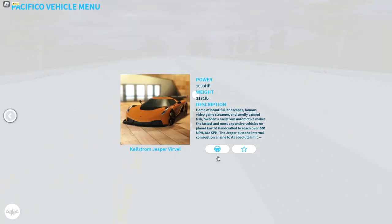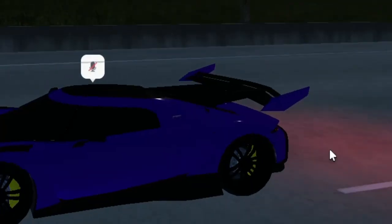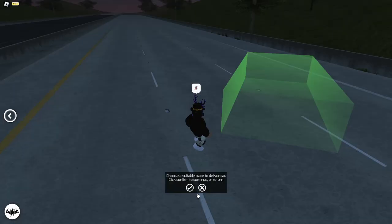Now we've got another Koenigsegg Jesko, but this one has a spoiler. I personally like this one more because of the spoiler. It does 279 miles per hour. The last two cars are pretty new — they've just been added.